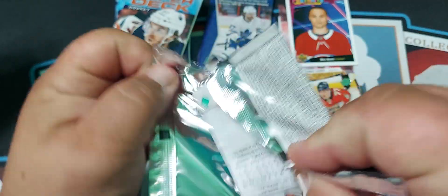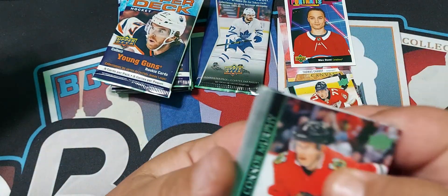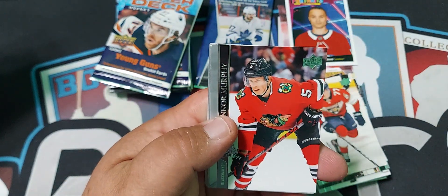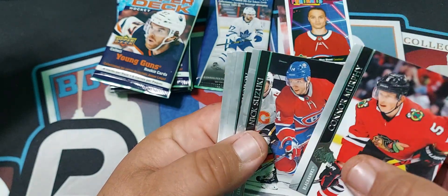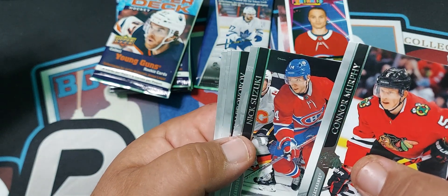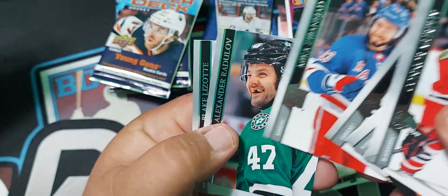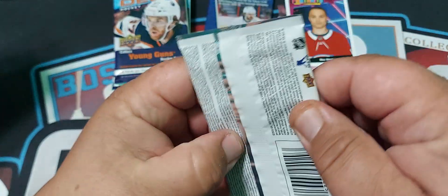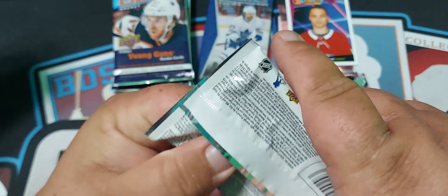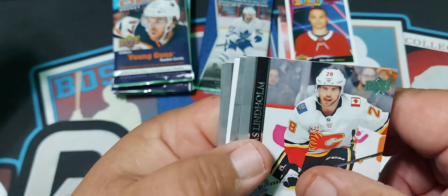Also, most of this stuff, unless it goes to my personal collection, I put it on my eBay — it's Bustle's Collectibles, spelled the exact same way as the channel. Look us up — we have over 100 cards listed and I try to add every week if I can, so there's always new stuff. Basically, things from my videos go up on there. If you can see anything that you guys like in these videos, you might be able to buy it on eBay.